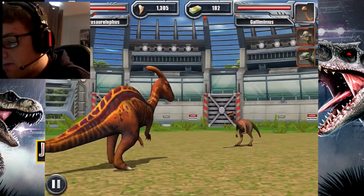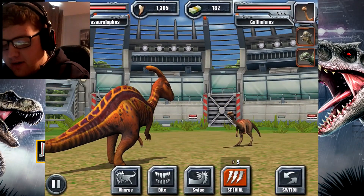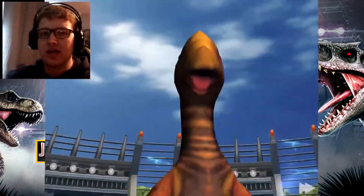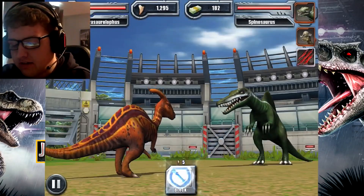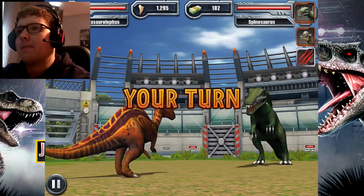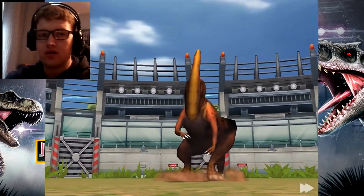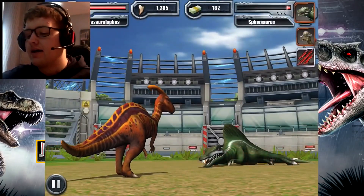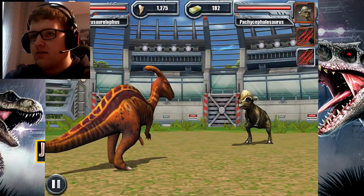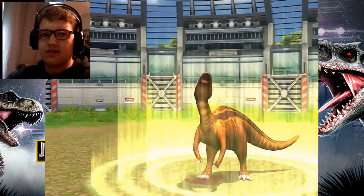I did hear that in Jurassic Park, when they were working on the film, they were about to use stop-motion dinosaur effects. But they somehow scrapped it and that's when they began using CGI effects. When I was watching behind the scenes footage, the people working on the film explained they were planning stop-motion, but then switched to CGI.